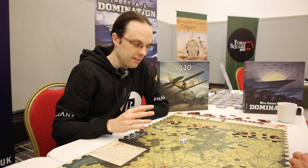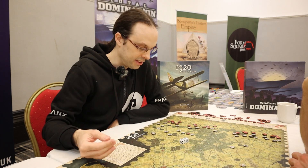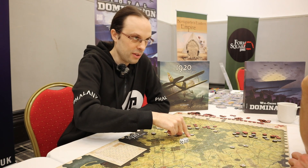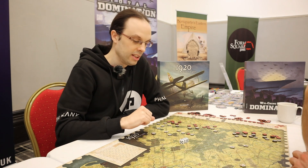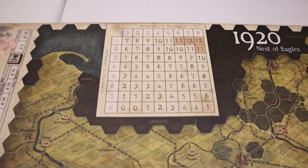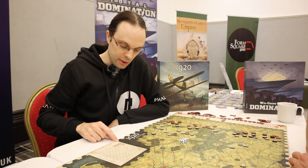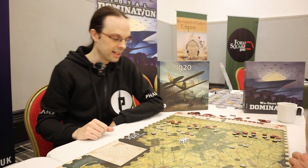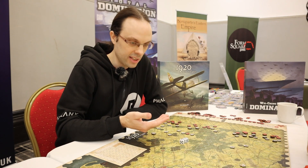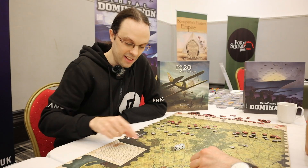You can never mass more than eight strength points in one combat, either on the attacker side or the defender side. The stacking limit is four, but that won't give you anything because the maximum strength points you can use in any combat is eight and no more. You cross-reference your strength points against the defender's strength points — let's say eight against four — cross-reference gives us nine. There are modifiers for rivers, tough terrain, and other elements. Then you roll two dice and the result you need is nine or less.